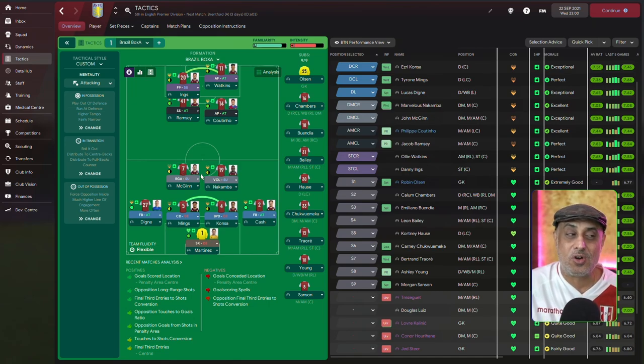Let me explain some of the roles and duties. You can play this with a Regista, a DLP, or a roaming playmaker. Why did I go with a Regista? Because you don't need somebody who's going to have to bust a gut to get up the pitch. A roaming playmaker requires that, and a deep-lying playmaker is a holding position role. A Regista requires less acceleration and less stamina than a roaming playmaker. Regista is a fantastic role because he's going to try and release balls from deeper areas.